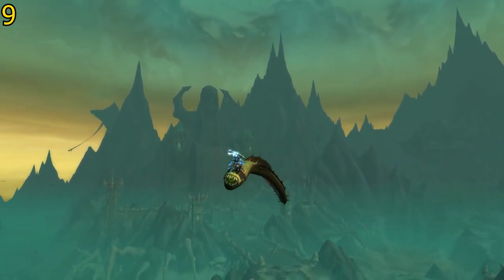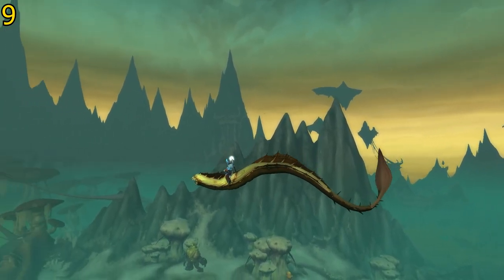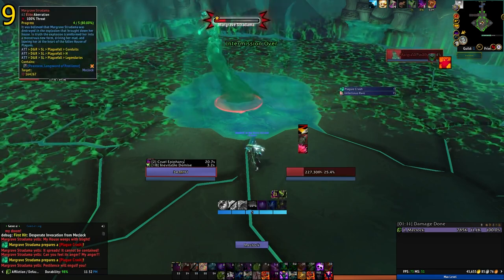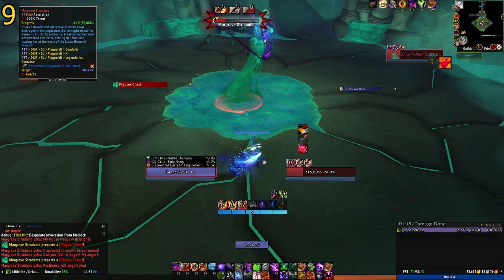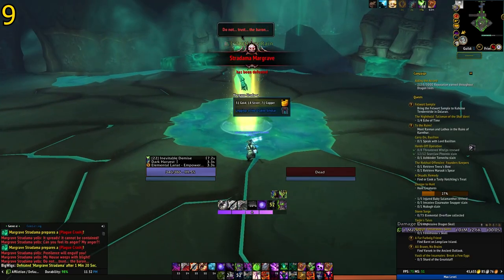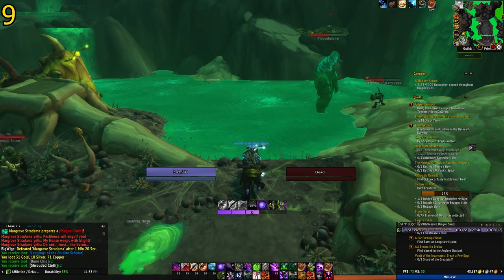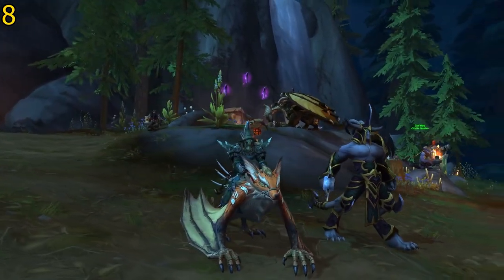Next up is going to be the Slime Serpent. This was a secret mount added in Shadowlands and some people had trouble getting it when it was current content. Before Dragonflight, all you had to do was kill the third and fourth boss, but at some point this changed and now you have to kill all the bosses in the instance — which isn't much harder now that you're level 70 with some gear. Once you kill the last boss, head back to the area and the Slime Serpent will be there for you to collect.